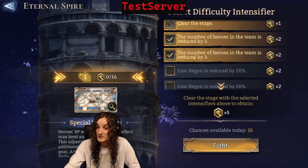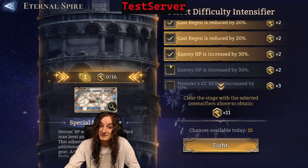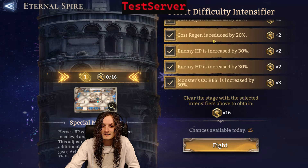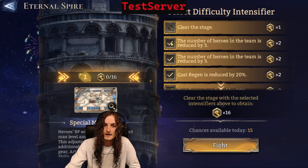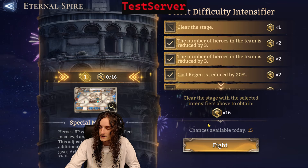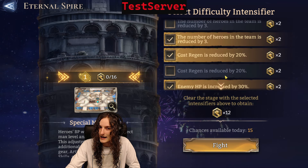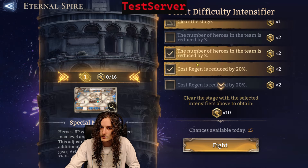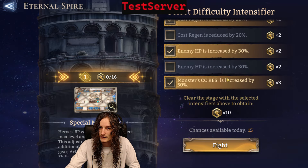Apparently the way this works is we can increase the difficulty — for example, we can reduce the number of heroes by 6, reduce cost regeneration by 40%, increase enemy HP by 60%, and increase monster CC resistance by 50% for the very first level. You have 15 attempts per day, and I guess the way you should be doing it is maybe doing like half — something like minus 3, minus 20, plus 30, and plus 50.